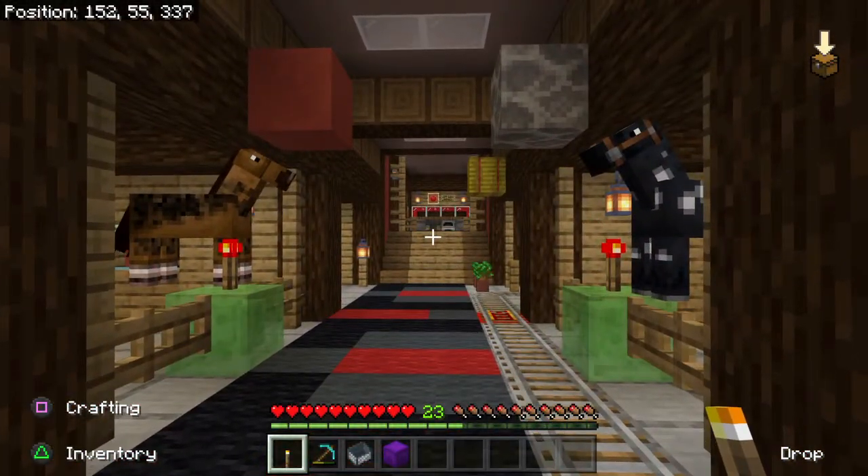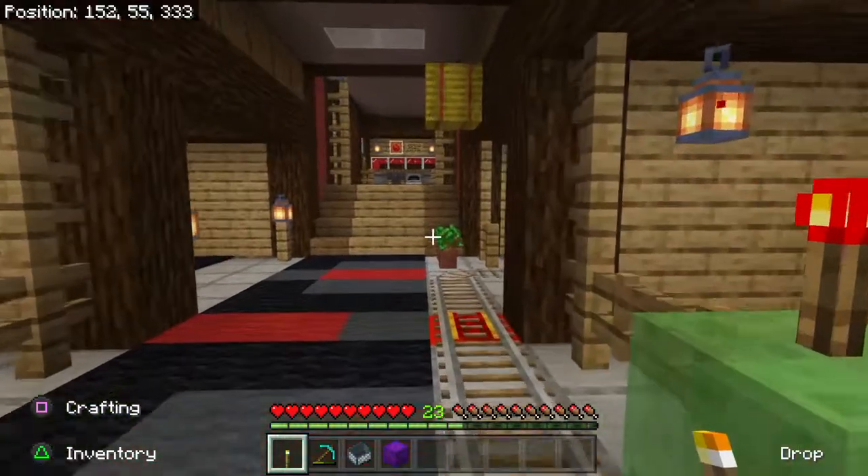Let me look at my list: bamboo, the shulkers, the cats and dogs, the minecart, the speed — they also downgraded the speed — and the campfire.